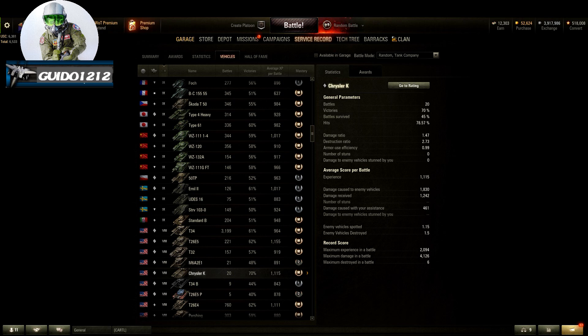1.47 damage ratio and destructions at 2.73 — again talking to the fact that I was in battle longer. I had games where I'd do 1,500–1,600 damage but get four or five kills because my armor and hit points kept me in the battle long enough to clean up near-dead tanks at the end. Maximum damage was 4,126 with 6 destroyed. I want to say I had at least three or four ace tankers in those 20 battles, though requirements were relatively low due to so many new players on the rental.